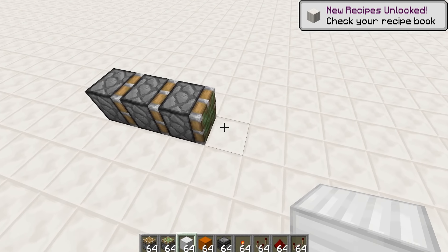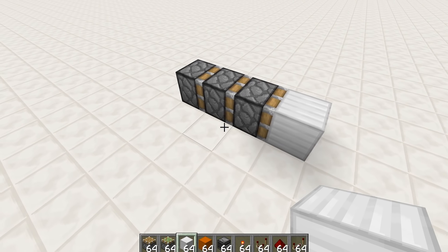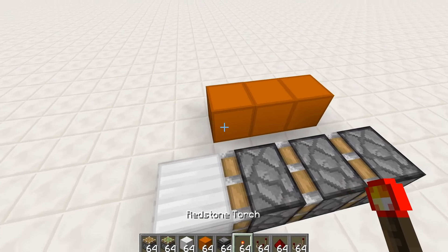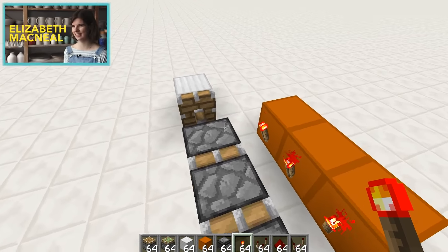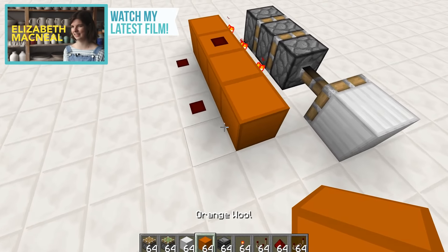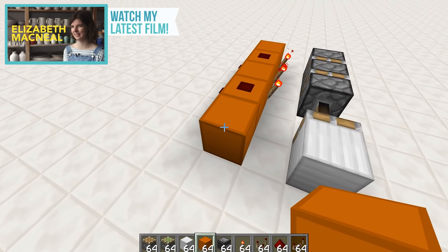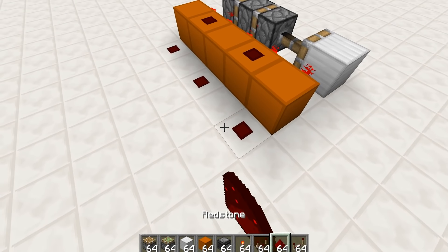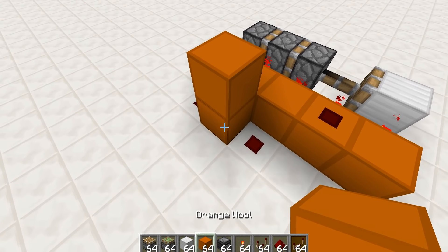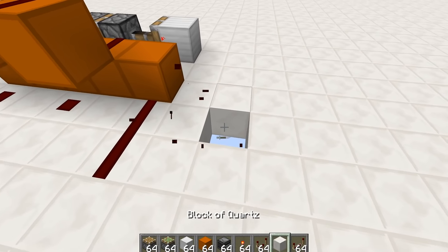Let's jump right out of the gate with a fairly tricky one: the triple piston extender. Normally I start off with the double, but triple feels like the way to go. I'm thinking if I put redstone torches next to all of these things and then have redstone there and there, we're going to have to alternate between these things so that we can actually power all of these pistons. Then we can run the redstone up and off like this for these ones, and down and across like this for the ones on the bottom.